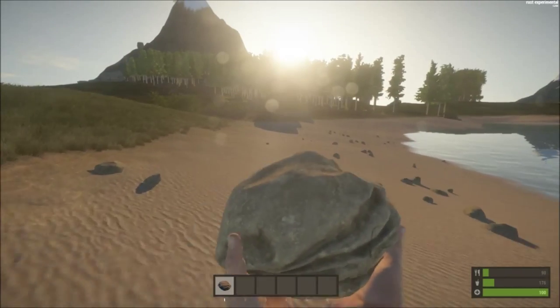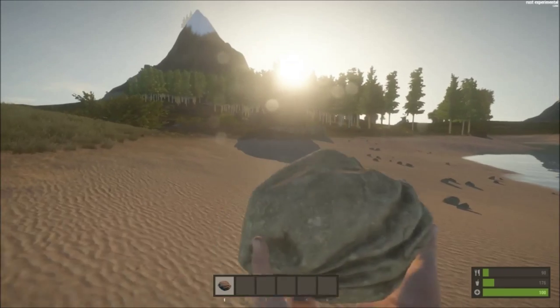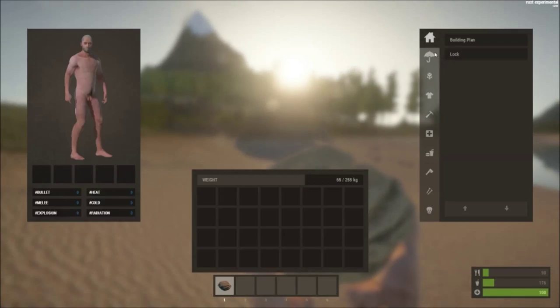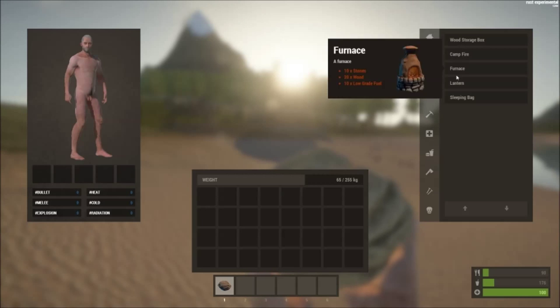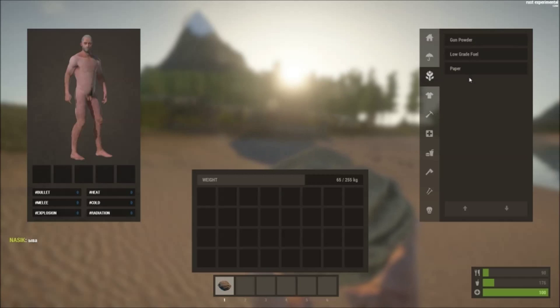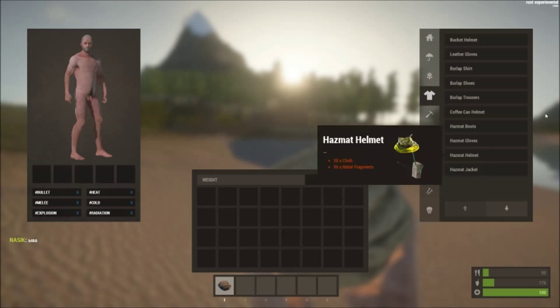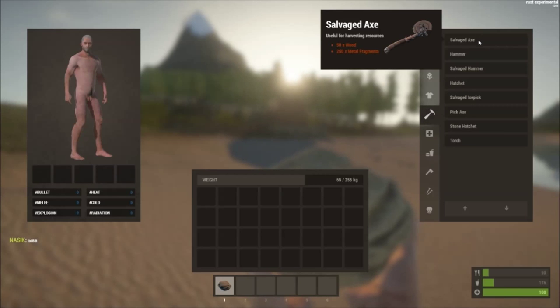That's a great improvement. I'm just going to show you the inventory real quick. Everything is mostly the same here on the helmets and equipment, but what they did add is a salvaged axe.